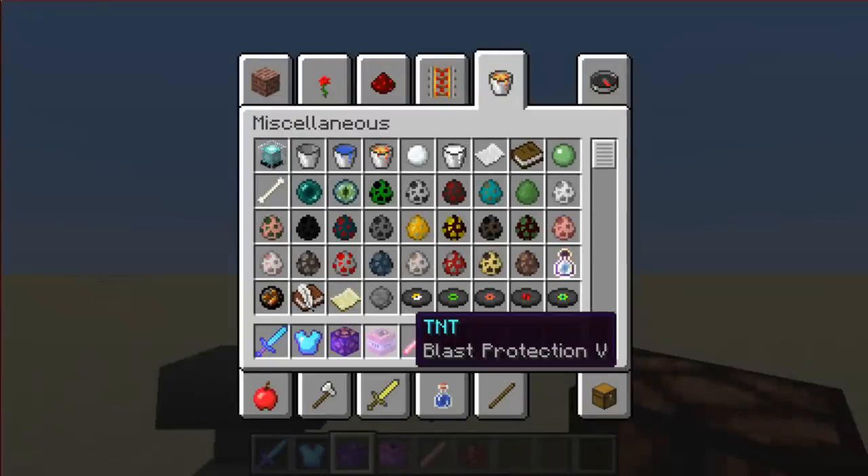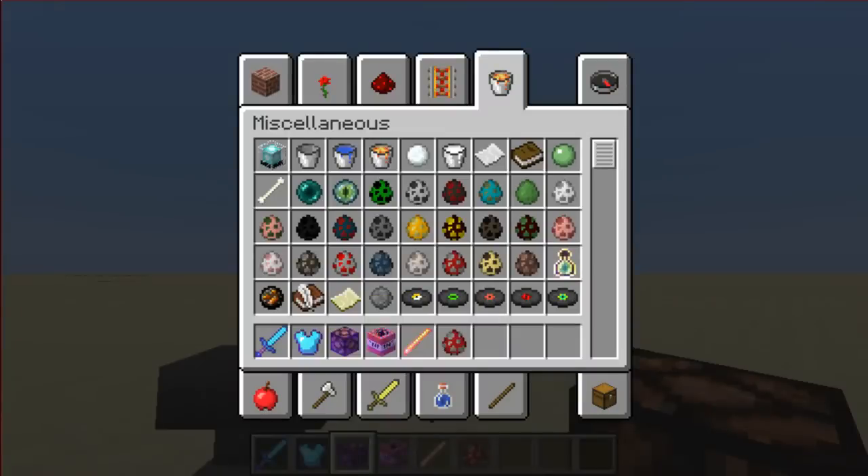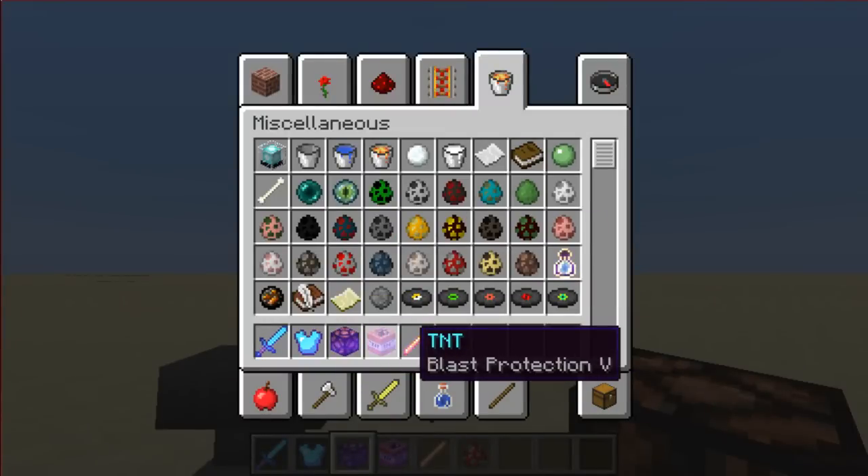Here I have TNT with blast protection. To be clear, this isn't going to do anything — you have to put blast protection on armor and actually wear the armor. But I thought it would be funny to put blast protection on TNT because, well, it's TNT.